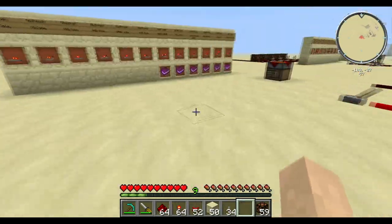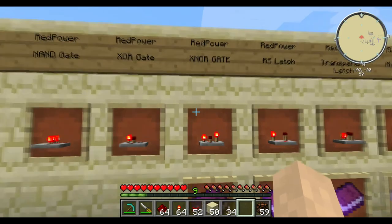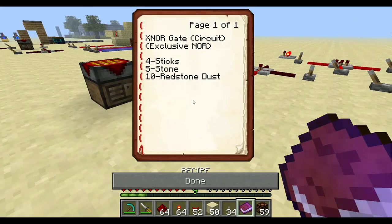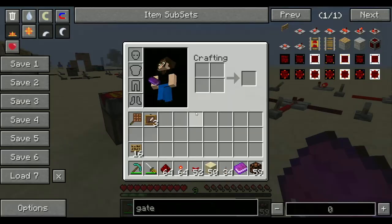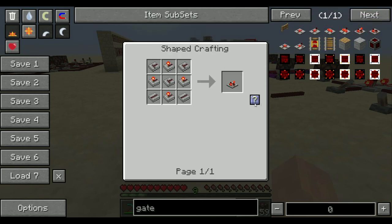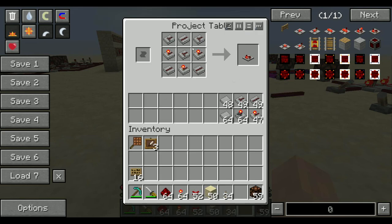There's also the opposite of it — the exclusive NOR, or XNOR gate. Four sticks, five stone, ten redstone dust — pretty much the exact same recipe. You just remove the stone wire and put a cathode there. There's our exclusive NOR gate.